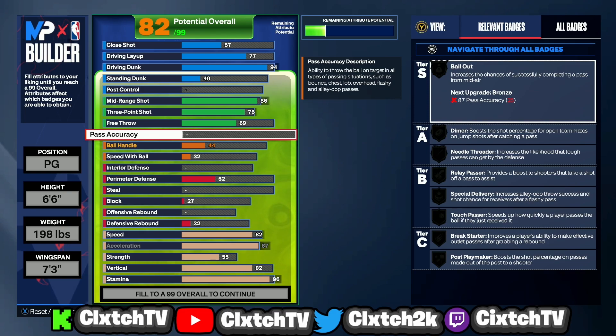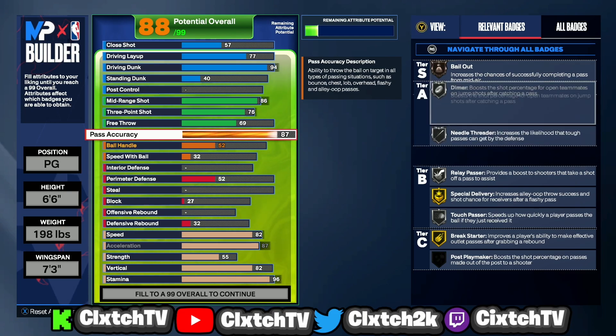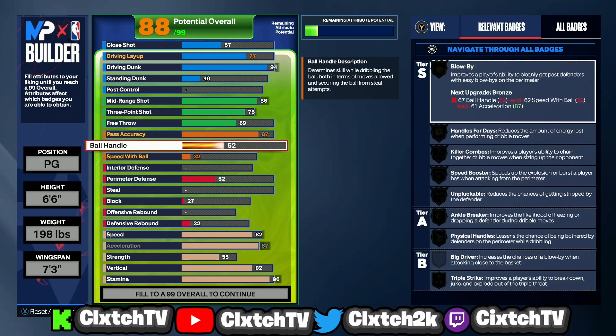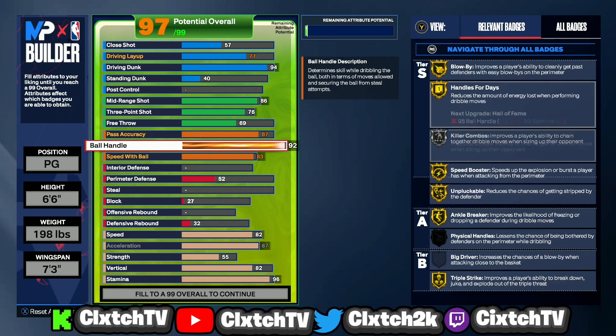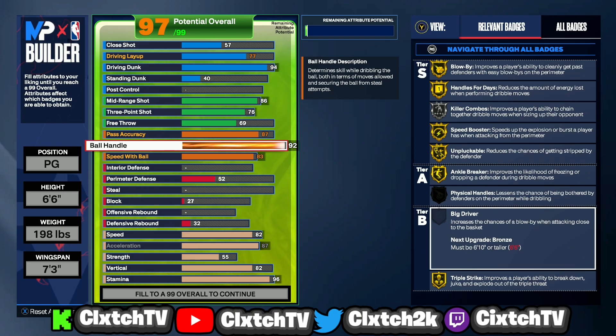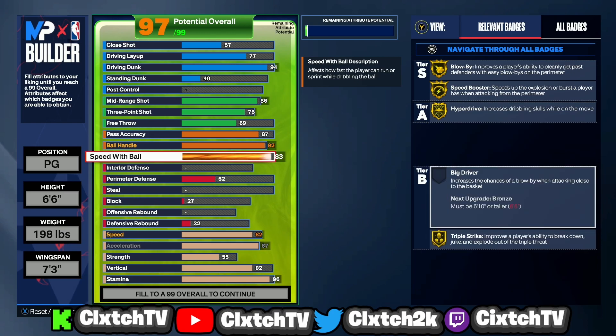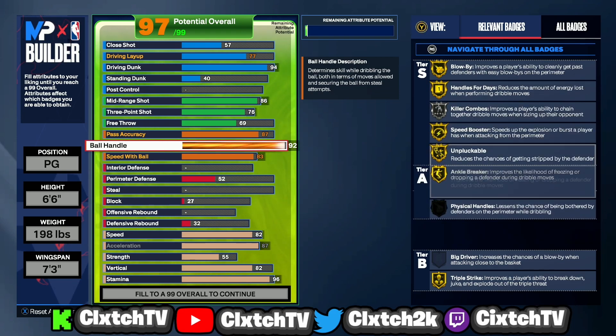Moving on to playmaking — pass accuracy has to be at least 87 to get the slashing playmaker build name. If you go 86 or below it'll just call you a slasher or mid-range slasher. So 87 is the bare minimum, giving bronze Bail Out. For ball handle I went 92 and speed with ball 83 — that gives gold Blow By, gold Speed Booster, gold Unpluckable, silver Killer Combos, gold Handles for Days, Ankle Breaker, and Triple Strike. At 92 ball handle you unlock pretty elite dribble moves.